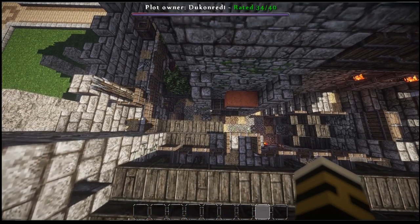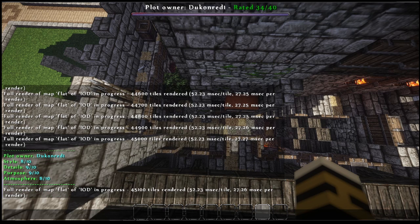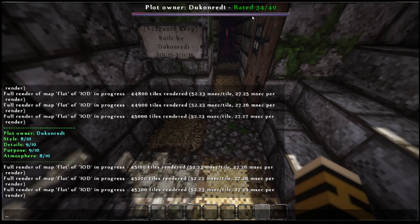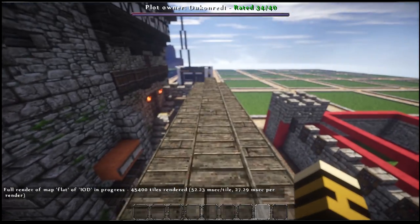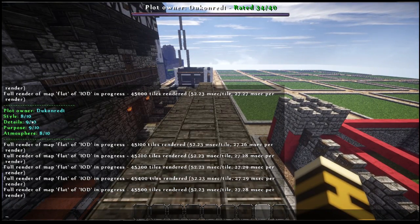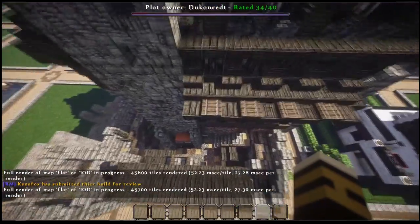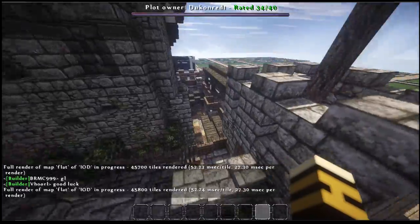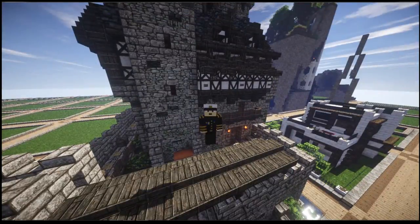I actually gave it a rating of 34 out of 40, which I think is the highest rating we've had on a P plot so far. It got 8 for style, 9 for detail, 9 for purpose, and 8 for atmosphere. The reason atmosphere got 8 is maybe I'm just a harsh marker. There were little bits in the detail which I've shown in the video that could have been improved, but purpose was really high. I've never given a 10 for anything and I never will. Really good plot — come check it out, slash PTP minus 15 semicolon minus 15. Also check out Dukon Red One. Thanks for watching, guys — I'll see you on the next one.